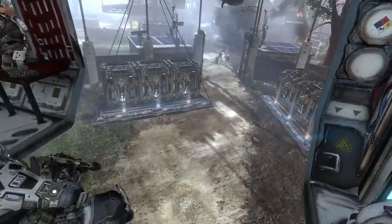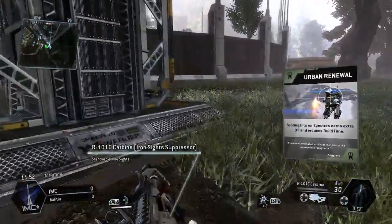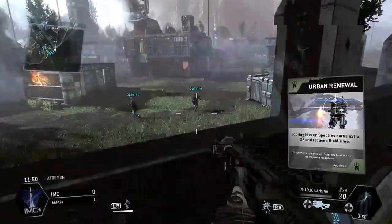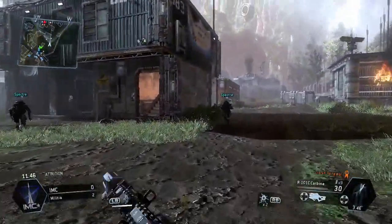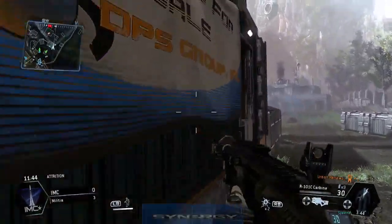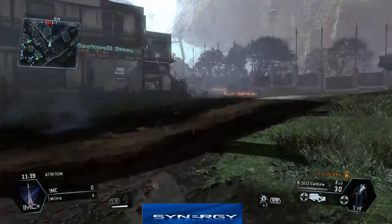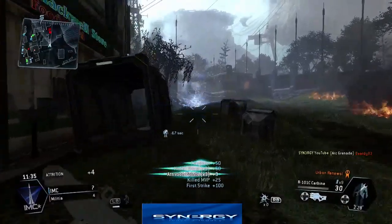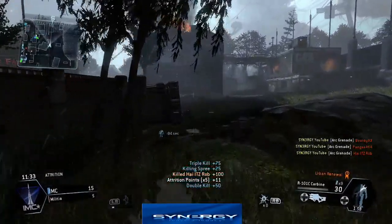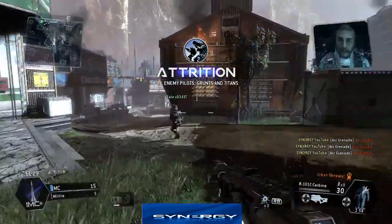We're going to be bringing you just an awesome gameplay. Here you can see one of my little tactics — this one's going to be on Colony Attrition. You see this wall just over here? I actually use this wall. It's not the most obvious route to go down, but a lot of people don't generally move off the spawn, which allows me to pick up a human kill just like that.